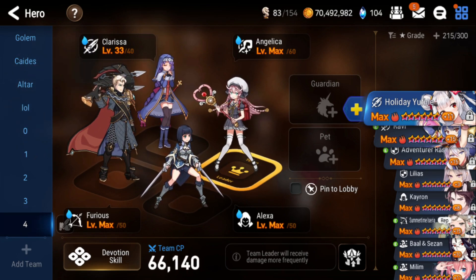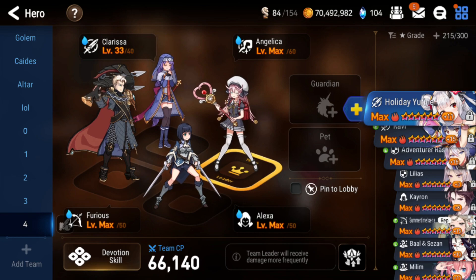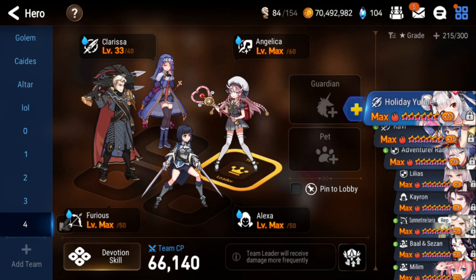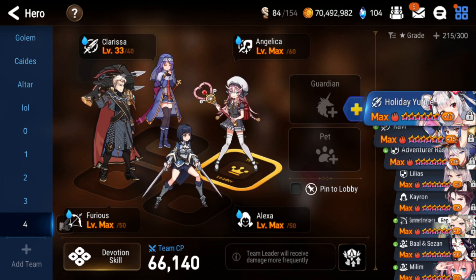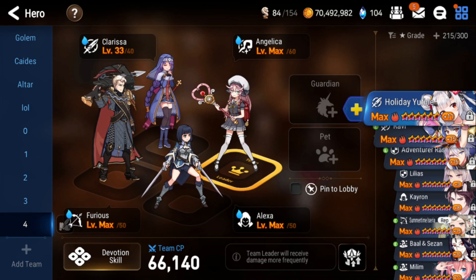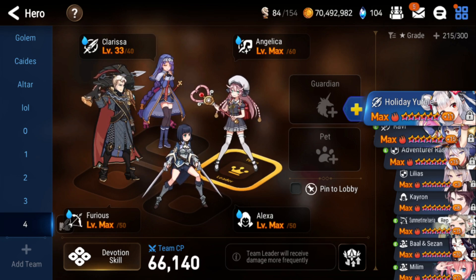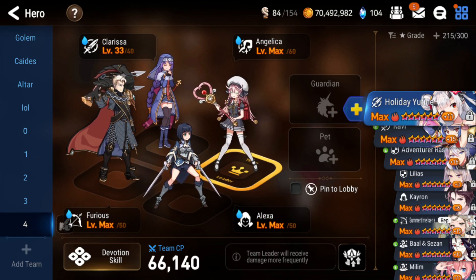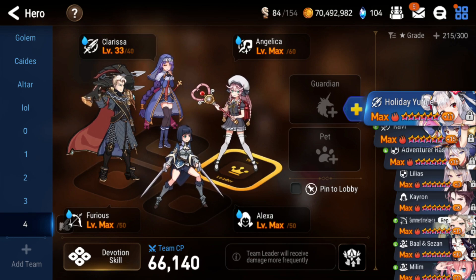Next we have another free-to-play comp for when you miss Cigarette from selective summon, don't pull Mui, but somehow get Clarissa from four-star summons — it is possible. This is also a very good team comp. If you have General Purge you can run him in the front, which is actually better. This was one of the best free-to-play comps before Mui came out — Clarissa, Alexa, and Furious. It's very good because you have a lot of debuffs, you have Alexa's damage to actually hurt the boss, and Clarissa's S3 to deal with the first wave.